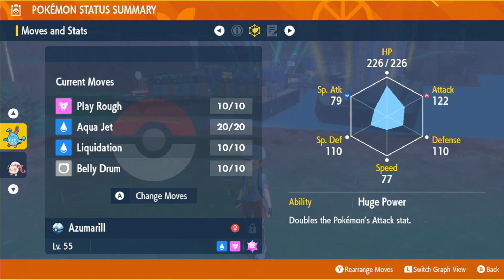This is the set — your standard Belly Drum Azumarill. You get the drum off and then score big super-effective damage with Play Rough. Of course, Azumarill resists Charizard's fire moves and is immune to any dragon moves it might throw out. You only need Belly Drum and Play Rough for this set; the other two moves are filler. You're not really going to want water moves on this since it's going to be a Dragon-type Charizard.